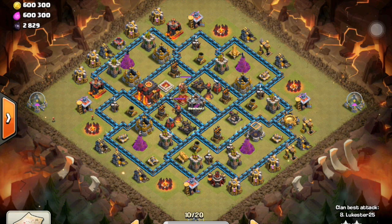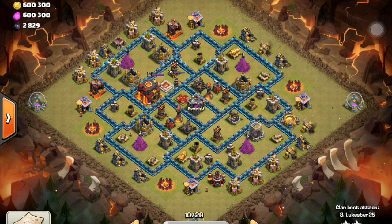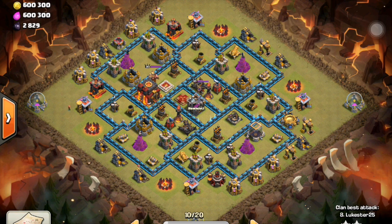But now, it's been a couple weeks since the update and more and more people are putting higher hit point troops in the CC. And as seen in our war this time, they've been having dragons, lava hounds, dragons and balloons, Pekkas — all higher hit points in the clan castle.